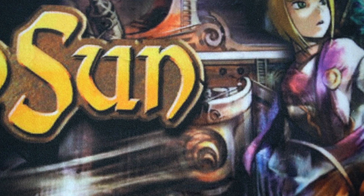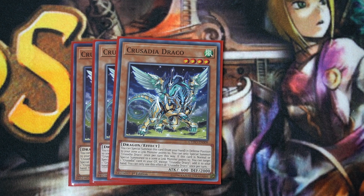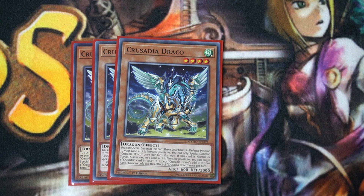We have three copies of Crusadia Draco. Draco has the same summoning condition — just special summon himself to a zone a link monster points to. His specific effect is that when he's normal or special summoned to a zone a link monster points to, you can target a Crusadia card in your graveyard and add it to your hand. This gives you resources. You essentially want to normal summon a Crusadia monster, link away to the link one, then special summon Draco. Draco then lets you add back that monster so you can special summon it later, since you can only special summon them once per turn.